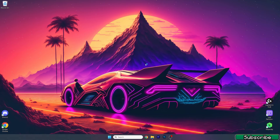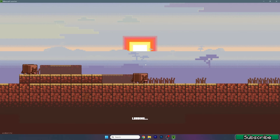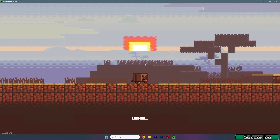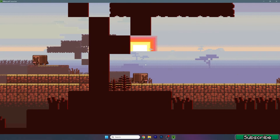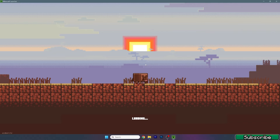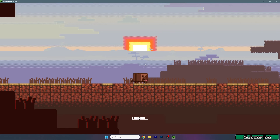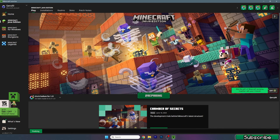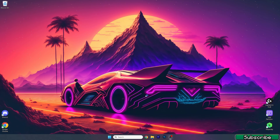Let's open up the Minecraft launcher and we need to make sure that we're launching the correct version. For 1.21 it will be a little bit different — we will use Iris and Sodium for 1.21, otherwise it wouldn't work. You have to use Iris and Sodium, or Optifine, for this texture pack to work. If you use the latest release it wouldn't work, so make sure you choose Iris and Sodium for 1.21, then hit play.